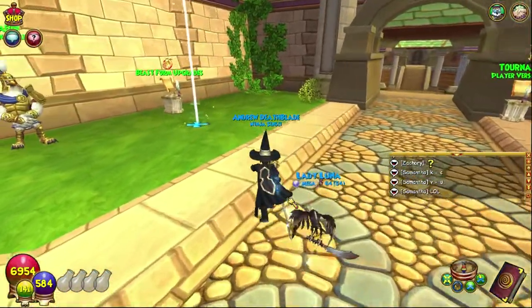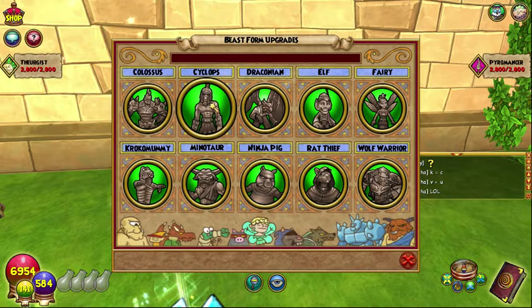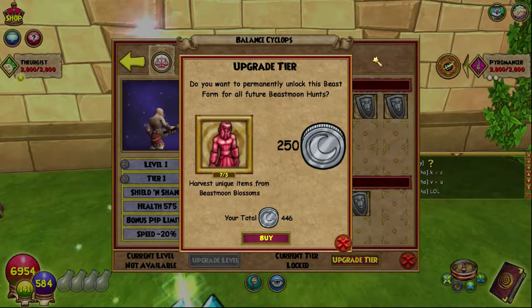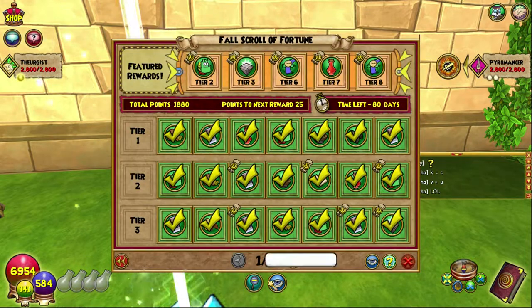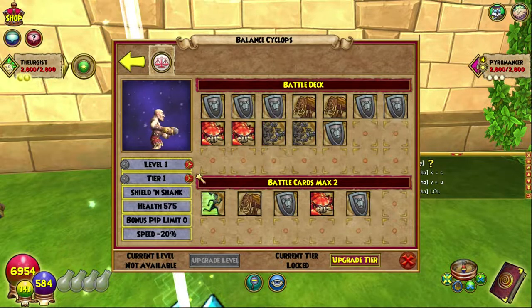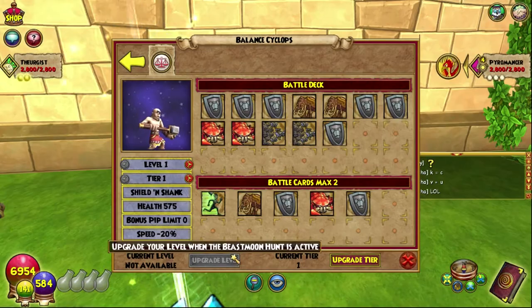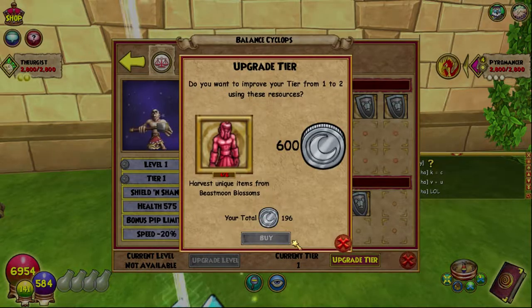I thought it would be ideal to get some of the beast form upgrades done. I think I can unlock the Colossus. The beast moon idols — I mainly got them from the scroll of fortune and also the event itself, but you can also get them from the plants, preferably the balance plants, so that's fun.